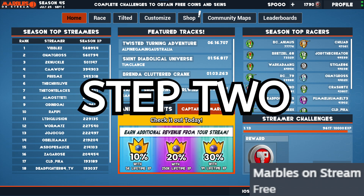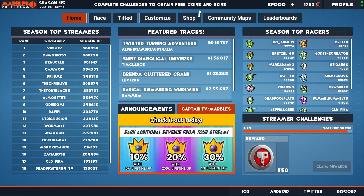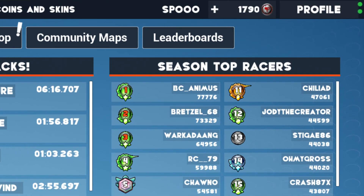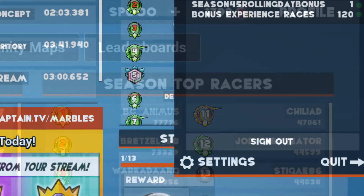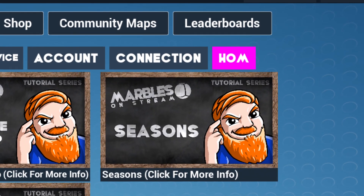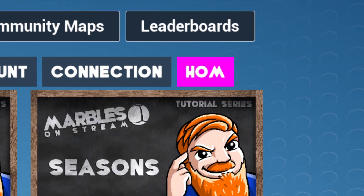Step 2: Finding the Brain Lair. After launching the game, you will find the profile button and the settings in the top right corner. Click on the settings page and you will notice an HOM — standing for Hall of Marbles — button. Click on it to enter the Hall of Marbles.